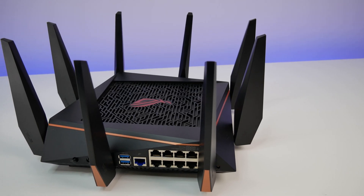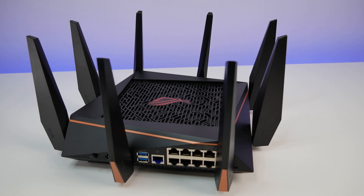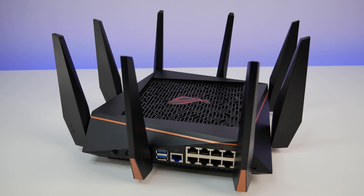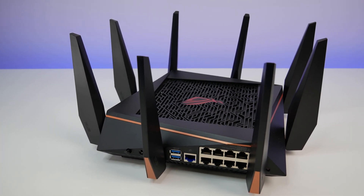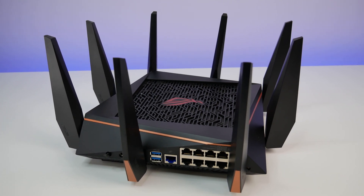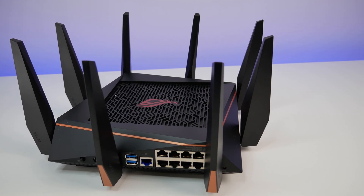The router has a lot of ventilation on the top and bottom to keep the powerful hardware temperature under control. The GT-AC5300 is configured for maximum performance and coverage up to 5,000 square feet — perfect for many modern homes, even on the larger side. So this Wi-Fi system is great for families, small offices, apartments, and multi-story houses.